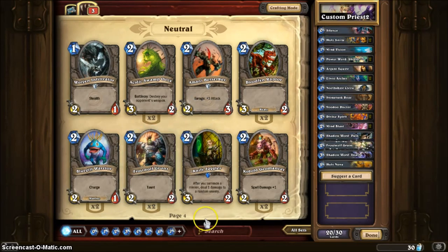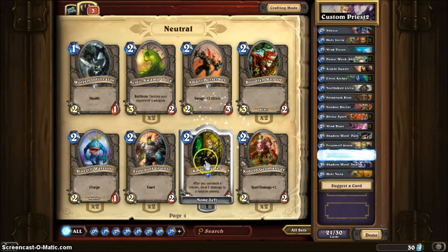A 2-2 with Taunt — I'll have that in there. This guy is awesome: after you summon a minion, deal 1 damage to a random enemy. This is good to have because there are other minions out there that will summon a companion. So you get 2 free shots of random damage — it really helps out a lot.